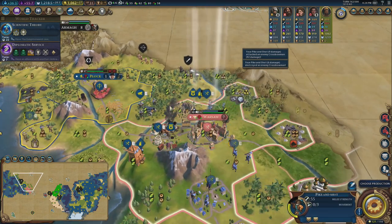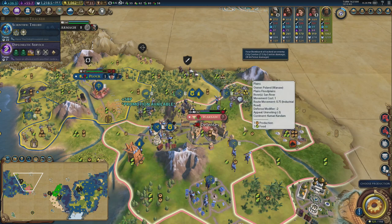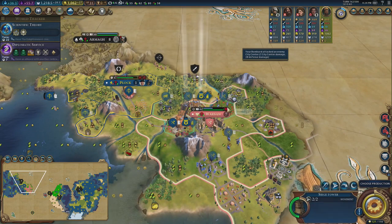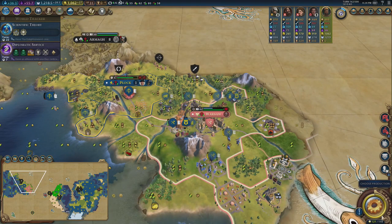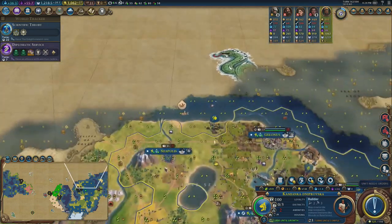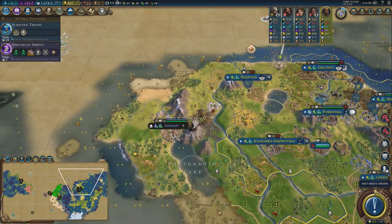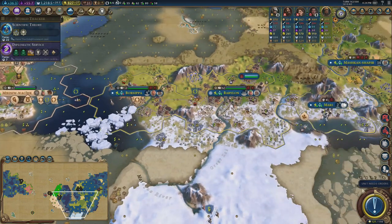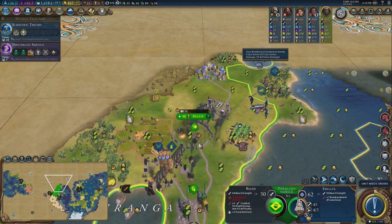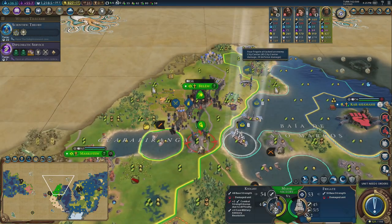I should be able to take another city before Plock betrays me. All these cities are now getting builders. Let's get this coal mine going — I just need a caravel in the meantime. That city needs a hit — city's now on zero health, attack ineffective. I need to work on upgrading a decent melee troop. I've got 800 gold, should be able to do it pretty easily.